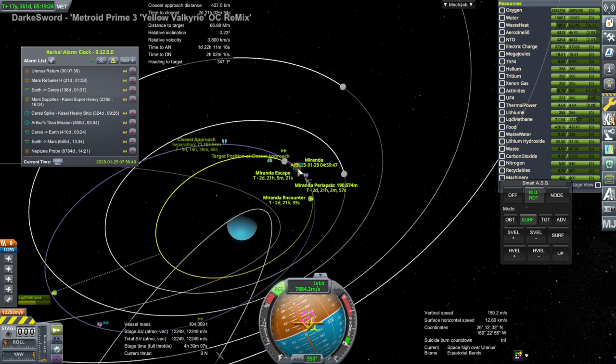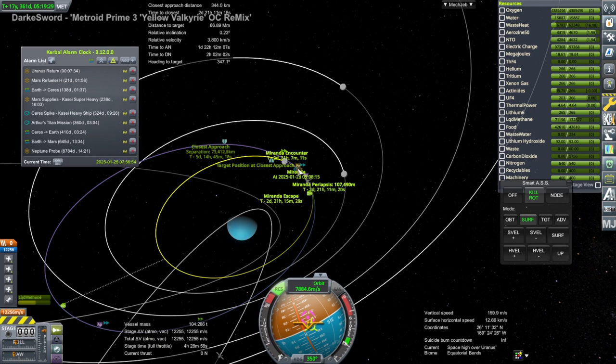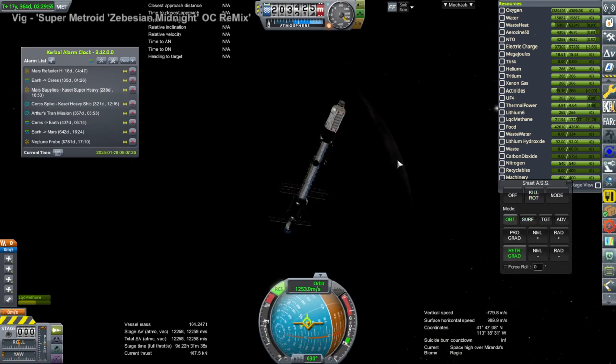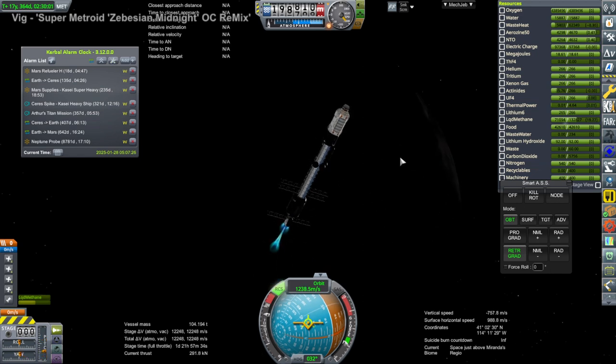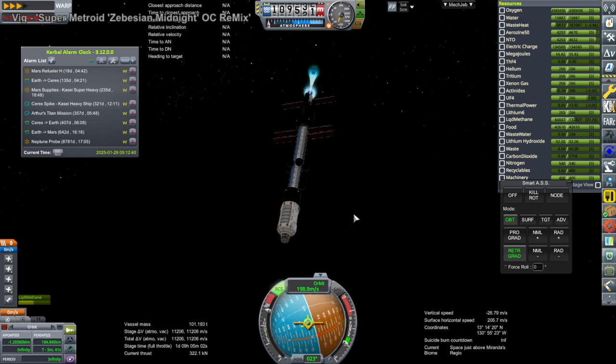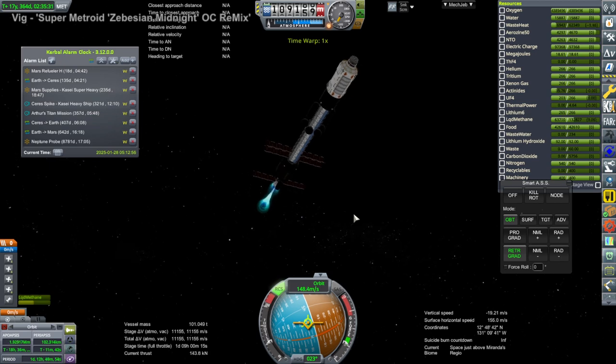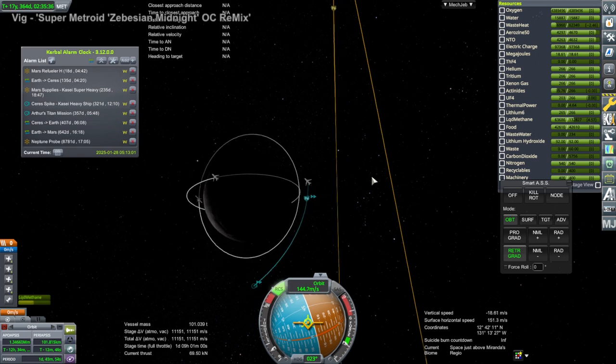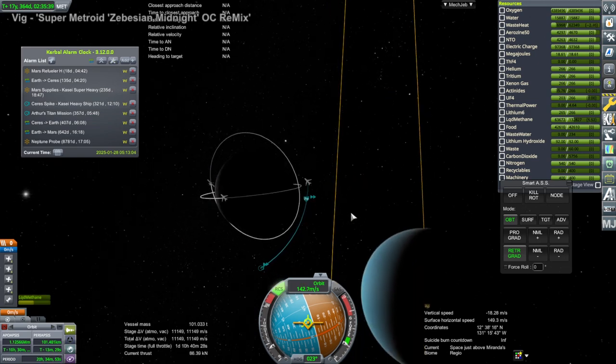We get our encounter with Miranda. Miranda's sphere of influence is really, really tiny, so it's a little tricky to get in there. The encounter doesn't last long; if we were using ion engines that might be more difficult, but with the Attila thruster and augmented arc jet we're not too bad off. There's a little bit of Miranda visible but not much light on it right now — and we capture.